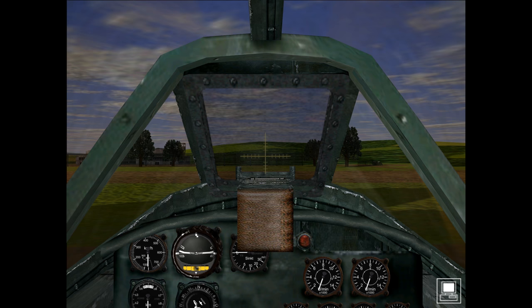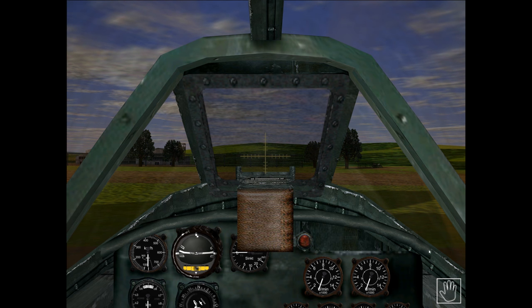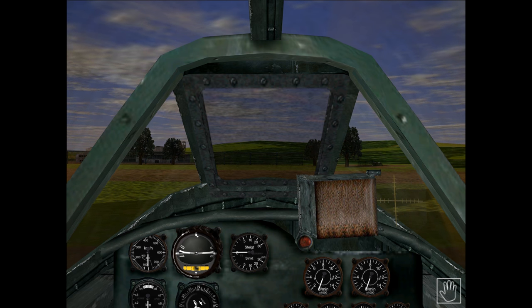This gun sight is the typical German reflective Revi gun sight. It utilizes fixed crosshairs and graduations, so you will need to use your experience to lead shots accordingly. The gun sight partially obscures the instrument panel and can be moved out of the way when not in use by left-clicking the red button. First, press the M key to go into manual mode — you can see the icon changing — then left-click the red button to move the gun sight out of the way.